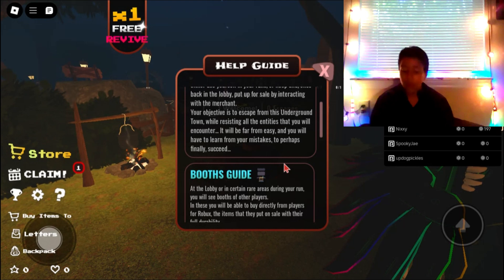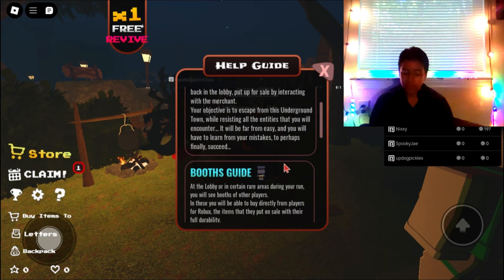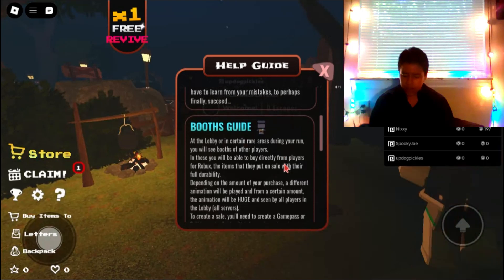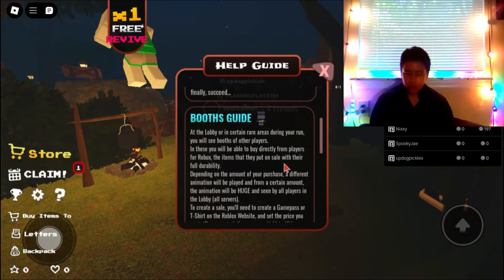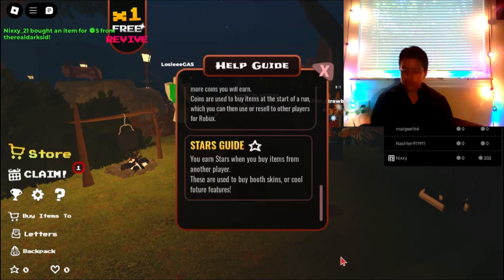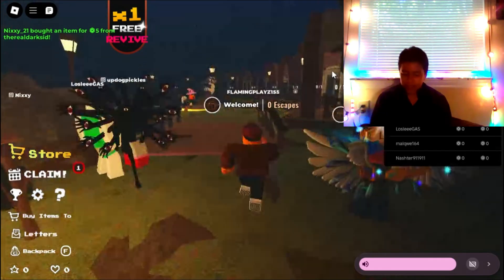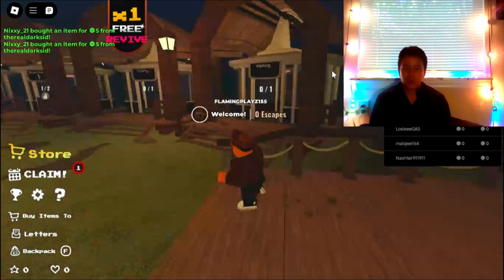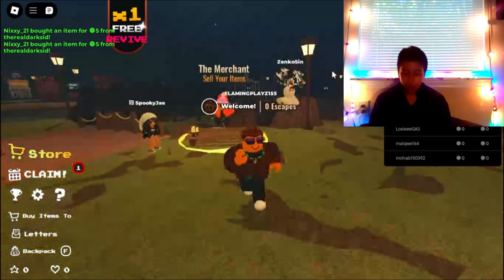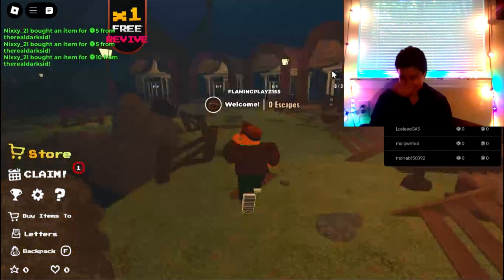It will be far from easy and you'll have to learn from your mistakes to finally succeed. Okay. The booths guide: in the lobby or in certain rare areas during your run, you'll see booths of other players and you'll be able to buy directly from players. Okay, and they're telling me about coins - that's probably important actually. You know it's always important, that's how it always is. You can't just ignore stuff like that.